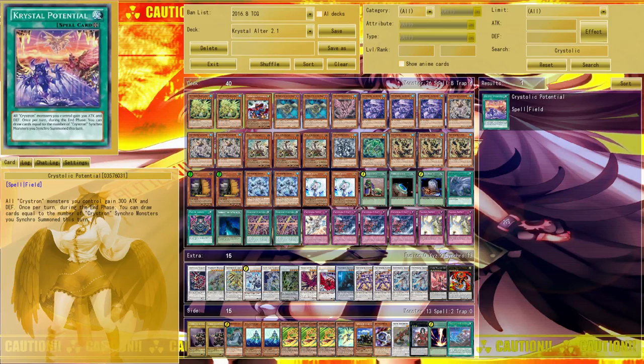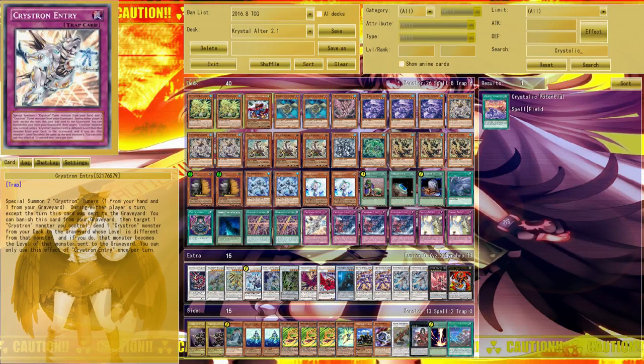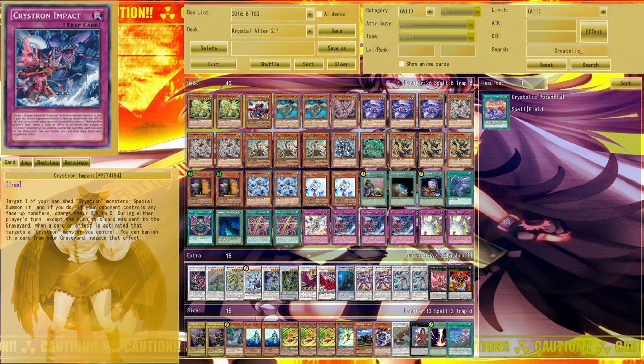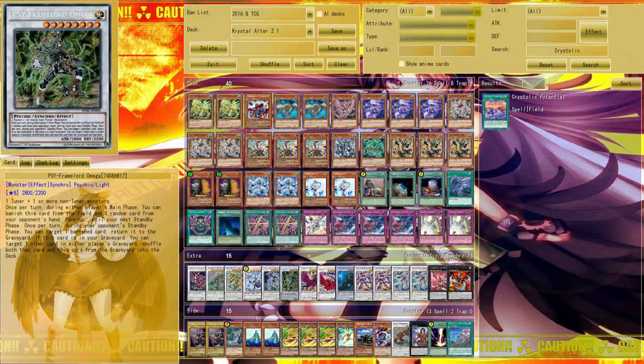For traps: one Entry is great for level amplification — you can banish it from the graveyard to make a level five machine monster, which sounds like an Infinity. You can also make Zolkin with it. Three Impact is basically a given because you mostly need Impact for your combos. Two Solemn Strike are also in, though you could also try two Dimensional Barriers instead, which is something I want to test in the future.